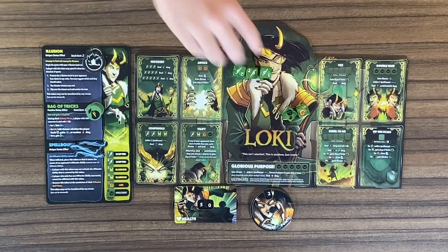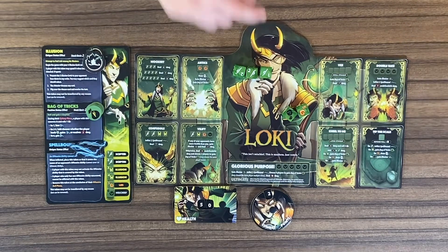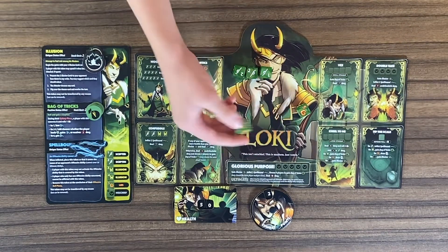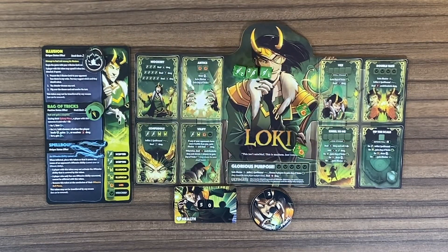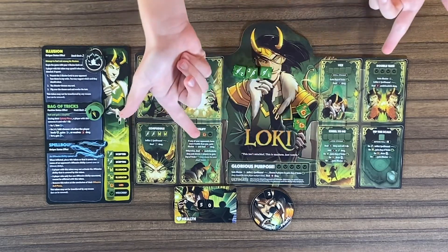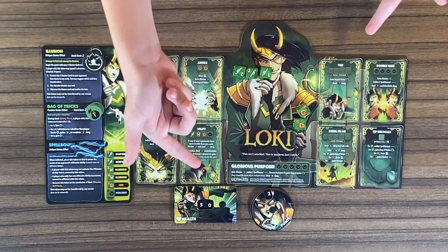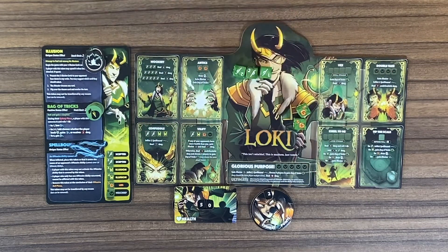But after you deal damage to your opponent, they have a chance at a defensive ability. In Loki's case, he gets to roll one dice and gain the benefit from his dice. But there is a thing — if I were to do this one or this one, I could do undefendable damage, which means they cannot do their defense action after I deal damage to them.